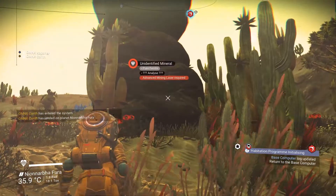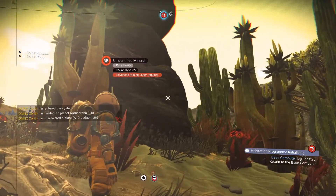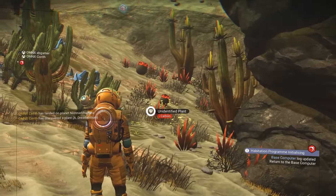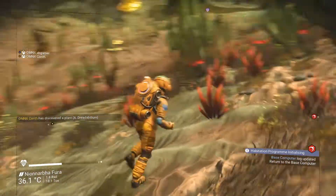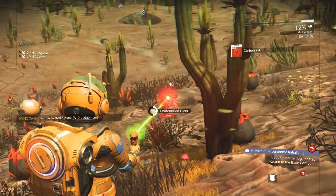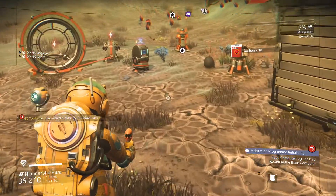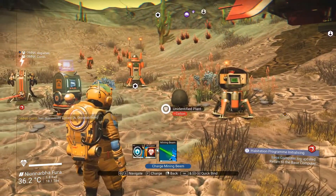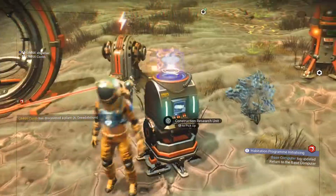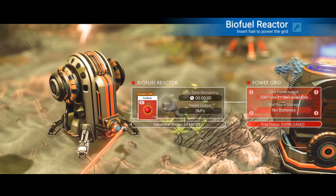But yeah, it looks so much more hospitable. At least now you won't see the storms. Maybe it was forcing me to go to the other planet and do it on my own. Look at this big chunk of rock here — it says advanced mining laser required. So you'll need a better mining laser. So have you seen this next mission? Oh no, I need to go and check it out actually. So we'll do this next mission tomorrow, I guess. Yeah, let me go back to mine.